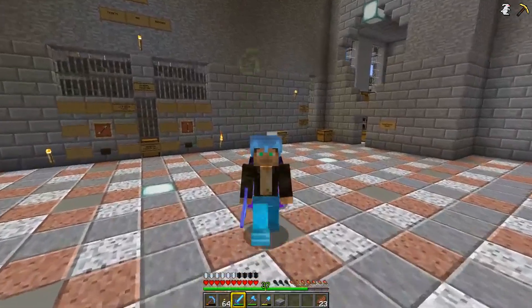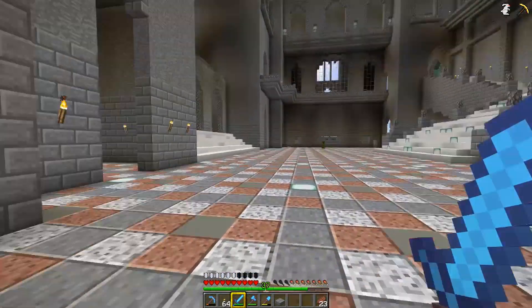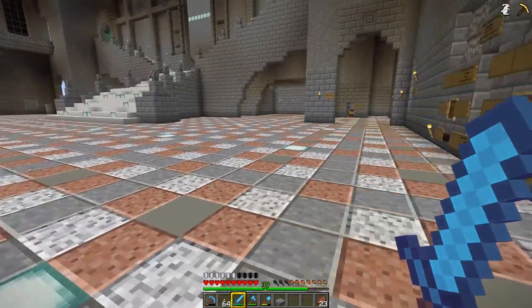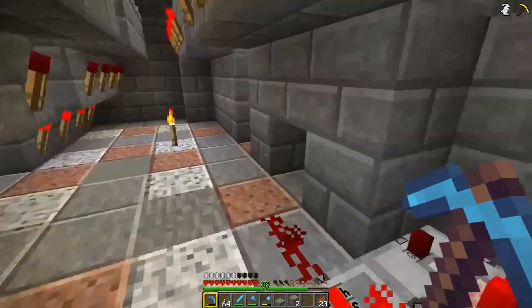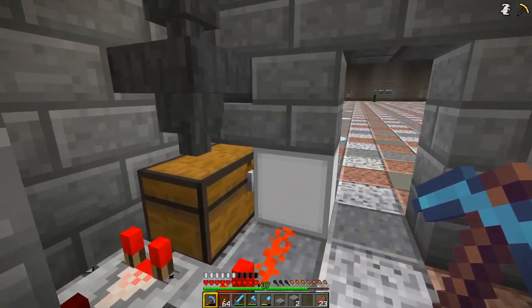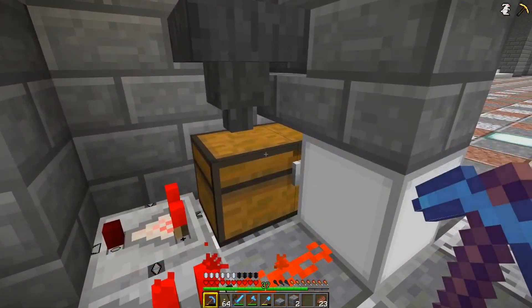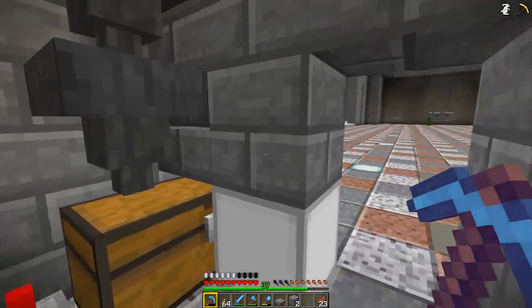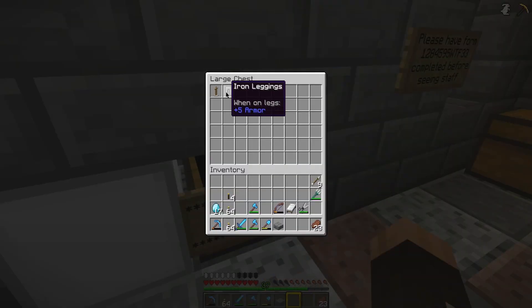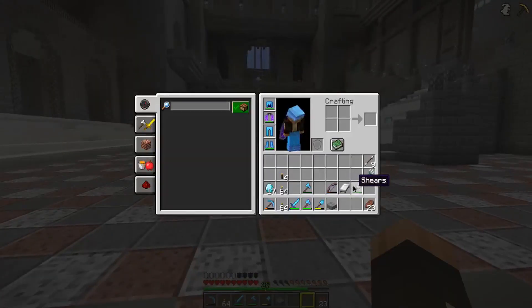Sid left a comment about the lost property chest here - he suggested we put an indicator lamp on it so we know when something's in there. It's a great idea. I didn't do it originally because it was only a single chest and I couldn't pull a signal off the hopper. It was such a good idea that I decided to do it. I had to replace the single chest with a double chest and put a comparator in, but I think it looks fantastic. Thank you for that, Sid.